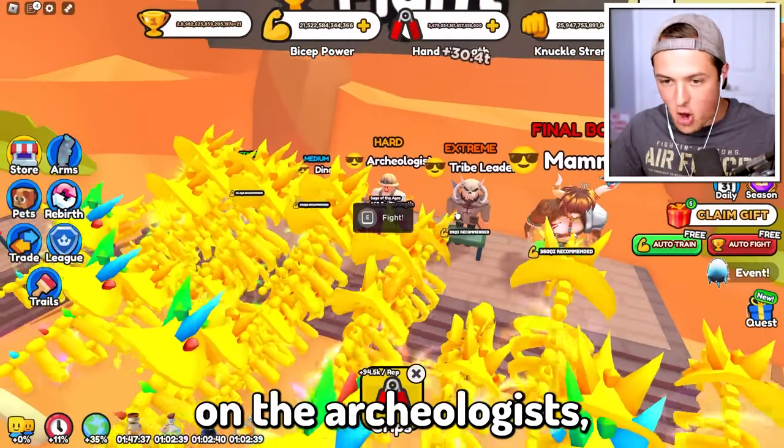It's been like a week of grinding, so let's see if that was enough. We're on the tribe leader — that was actually kind of easy. The final guy, the mammoth. Come on. We're going, we got him! No way, dude — I have less strength but somehow I'm winning. And yes, dude, we got him! Let's go — we beat the mammoth!